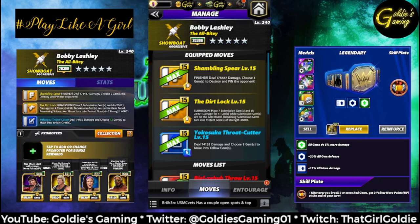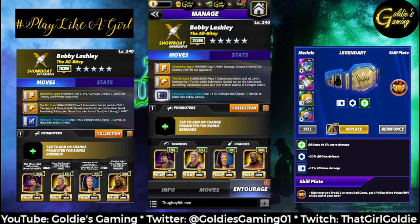Remaining submission gems turn into protect gems of strength 46,801. Crazy. And blue two is the Yokozuna Throat Cutter — violent, love it — 6 MP: deal 74,153 damage and choose eight gems to make into yellow gems. Excellent. First glance looks great.